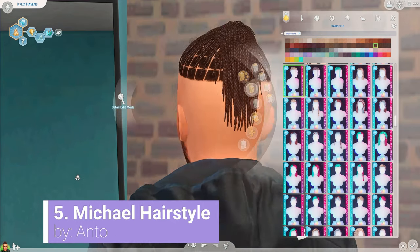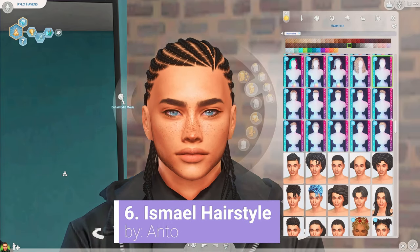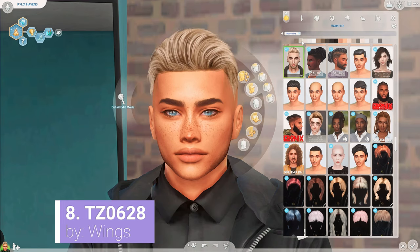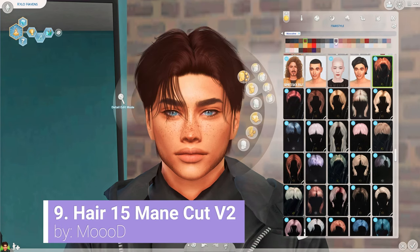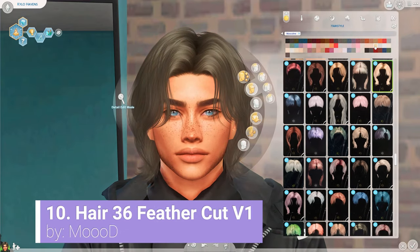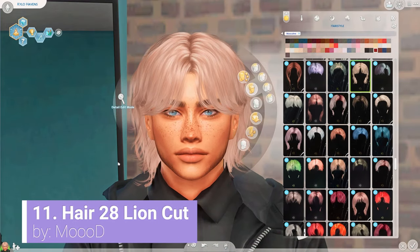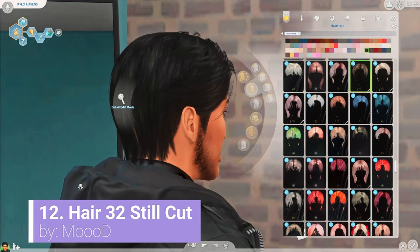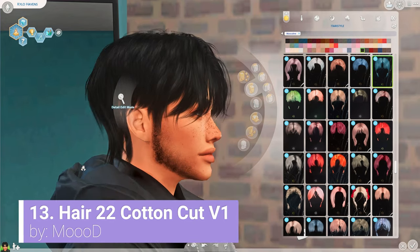Recently, I'm going to be honest with you guys, I have been leaning more towards Maxis Match CC for locks and twists and things like that, because I feel like Maxis Match CC can sometimes look better in game than alpha. But for my straight hairs, I will always, always revert back to alpha. I just cannot get behind Maxis Match for straight hairs. You guys are just looking at the Mood hairs right now, which are my absolute favorites. This creator is my absolute favourite for male hairs, and I have a massive collection of all their hairs.